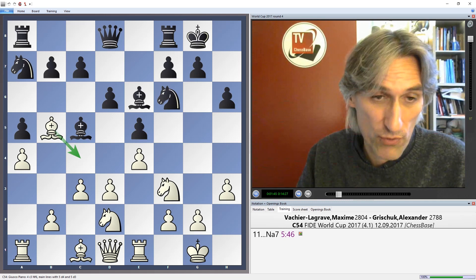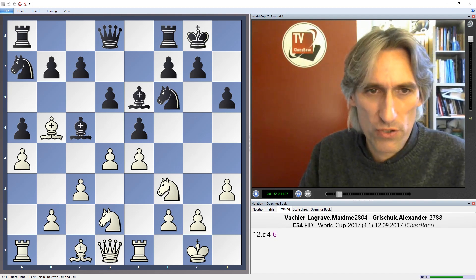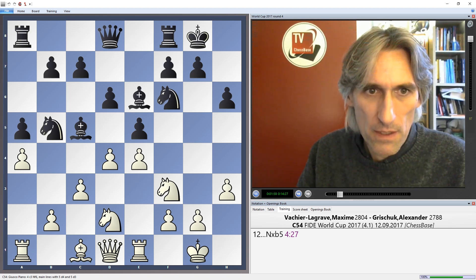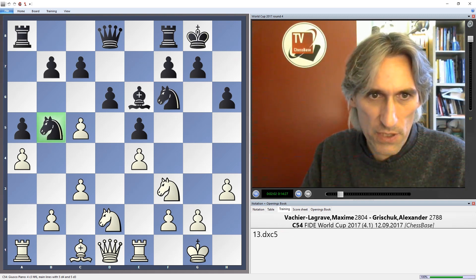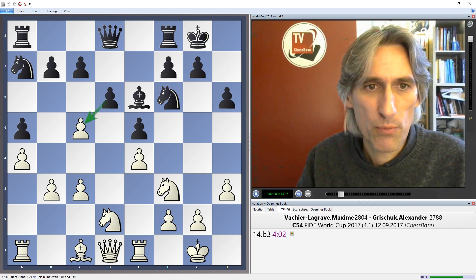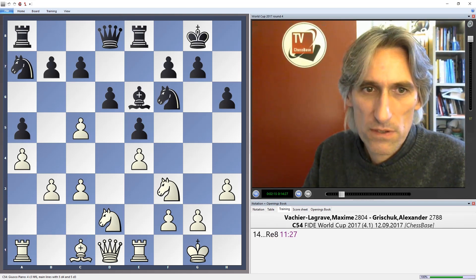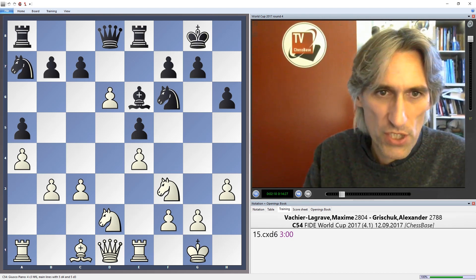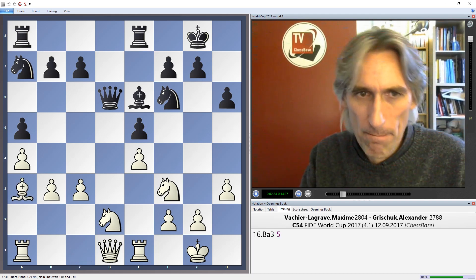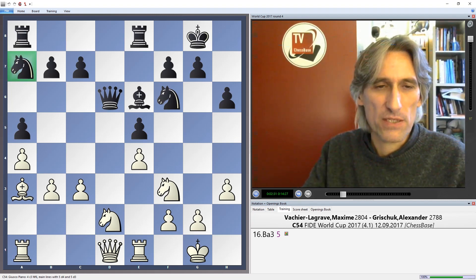White could bring the bishop back, but very quickly Maxime decided to push on in the centre. We have a little trade here, and now pawn takes bishop. The knight is attacked and has to go back. B3 — if that pawn is taken, then the e-pawn can be taken. Rook e8. White exchanges, queen takes. We've got a near-symmetrical pawn formation, but white has a little bit of initiative because that knight isn't so well placed at the side of the board.